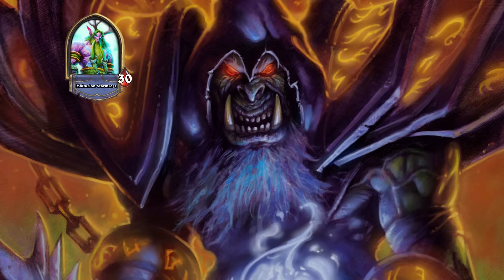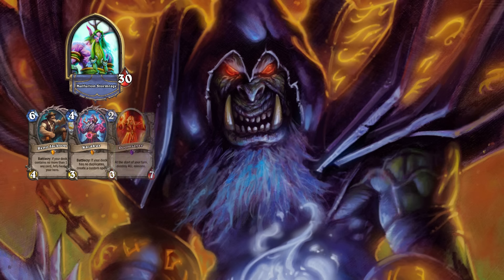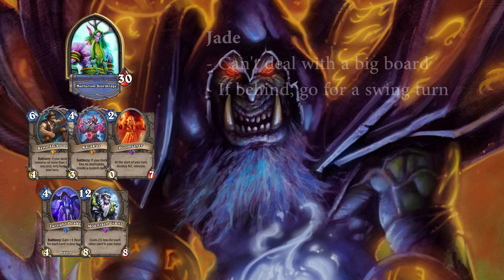Against Druid, you mulligan for Reno, Kazakus, Doomsayer, Twilight Drake, and Mountain Giant. Jade Druid is an even matchup, against which you want to try to build a board to pressure them, since Druids don't have a lot of tools to deal with the board efficiently. Jade Druids almost always win the late game, so you want to kill them relatively quickly before their jade golems get out of hand. Doomsayer is very good to use after a board clear, because it allows you to build the board the following turn and forces the Druid to answer it instead of developing their own board. If you don't get the board early, try to set up for a swing turn with, for example, a big Shadowflame or a 10 mana Kazakus potion.